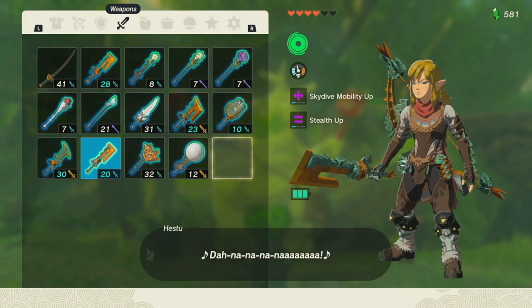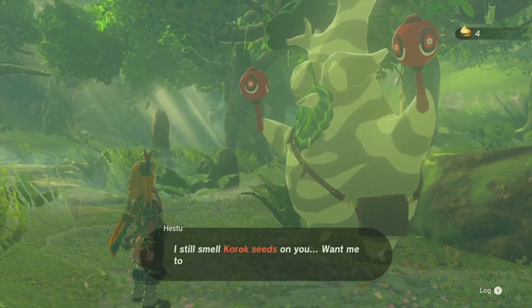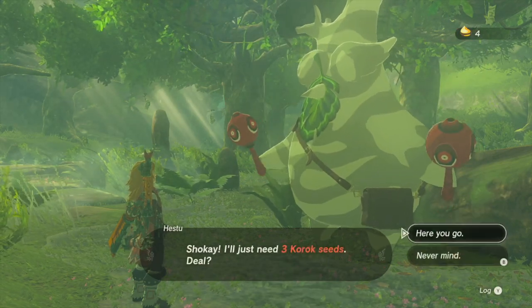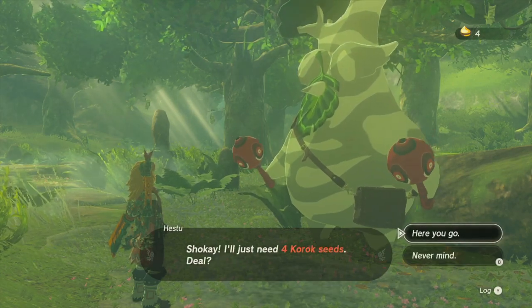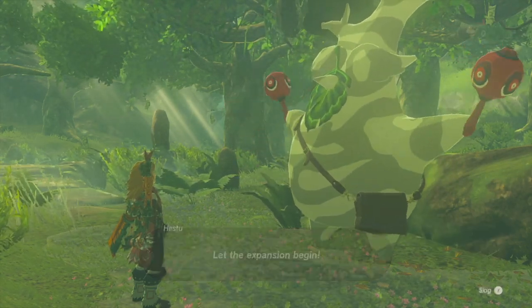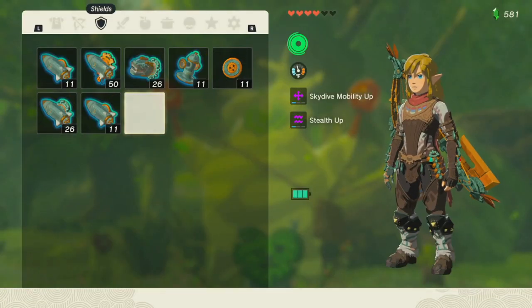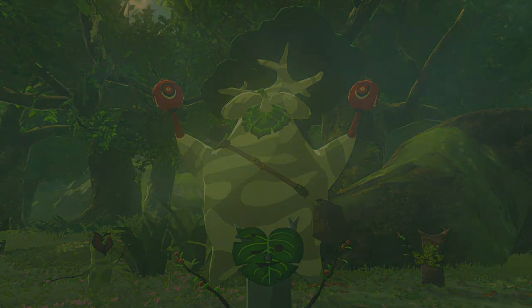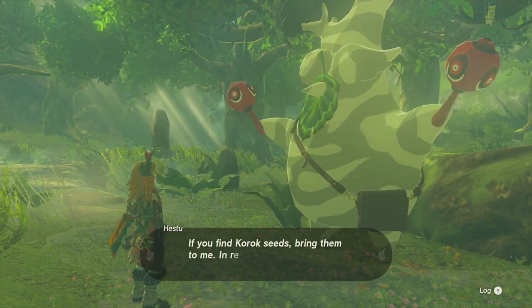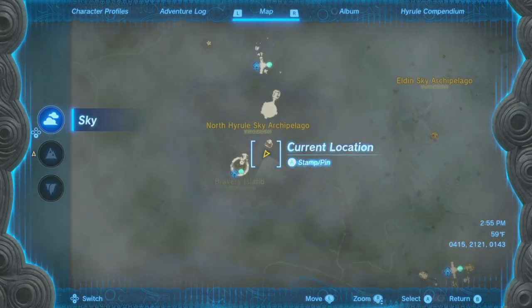We're not going to be able to afford another weapon expansion, I know that for sure. Can we afford something else though? Three for bow. Let's go with more shield space — there we go, because Zonai shields can make really useful tools. All right, with that, let's warp out of here.